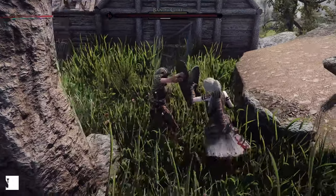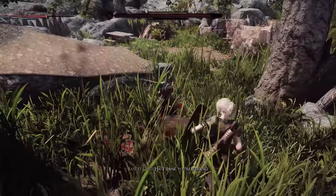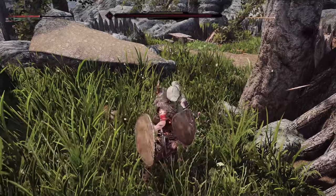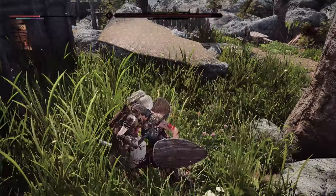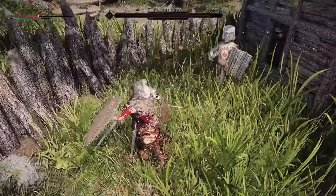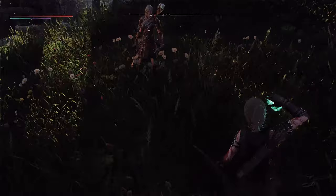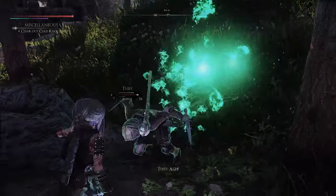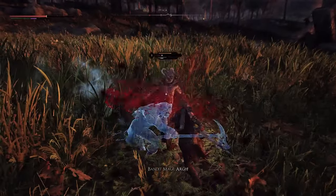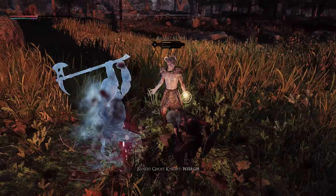Next up is SCAR — Skyrim Combo's AI Revolution. This mod transforms Skyrim's combat system into a modern action game's combo attack AI. With this mod, NPCs dynamically check distance, angles, and conditions, and choose optimal attack maneuvers during combat. These features aim to implement combo attacks in the style of games like Elden Ring or Dark Souls, adding dynamism and challenge to the overall combat experience.